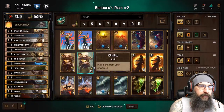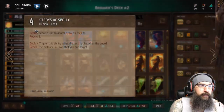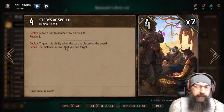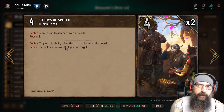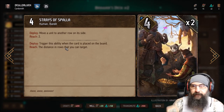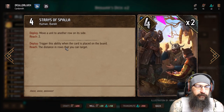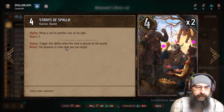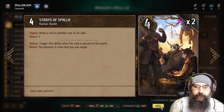I think he's a pretty great card. Another card that I think is really clutch in this deck — there's two cards. Stray's Spalla — for four provisions in a movement-style deck with traps where you're trying to use the big crushing traps, these cards come up huge. They're decent strength for four provisions, and they just move the card wherever you want.